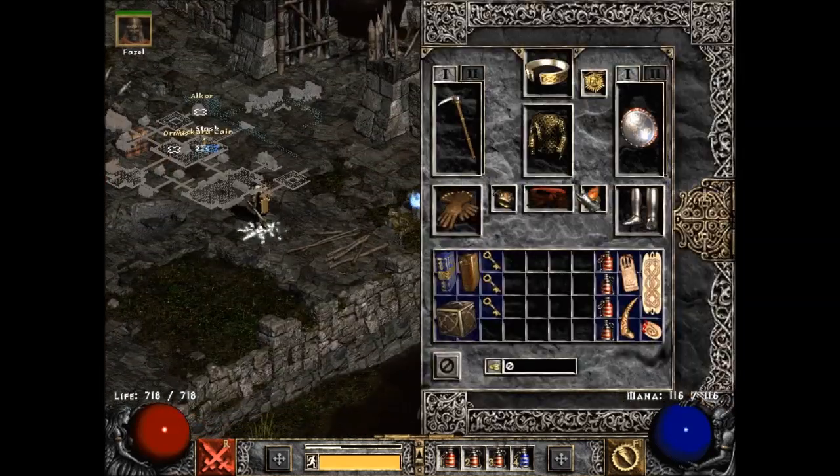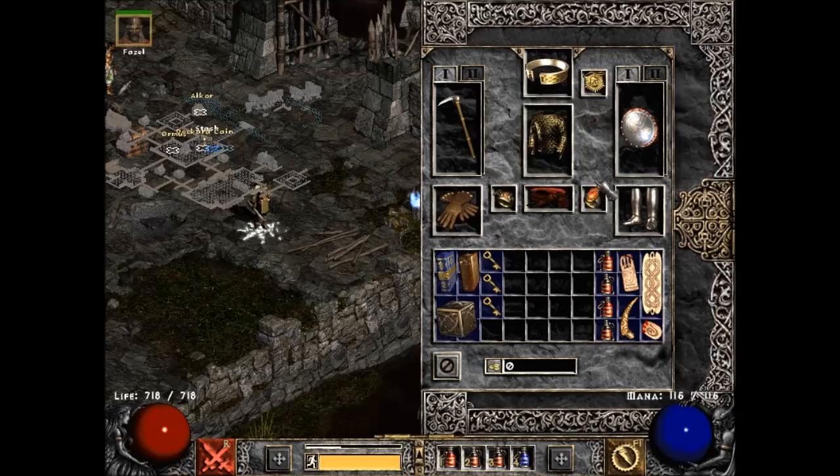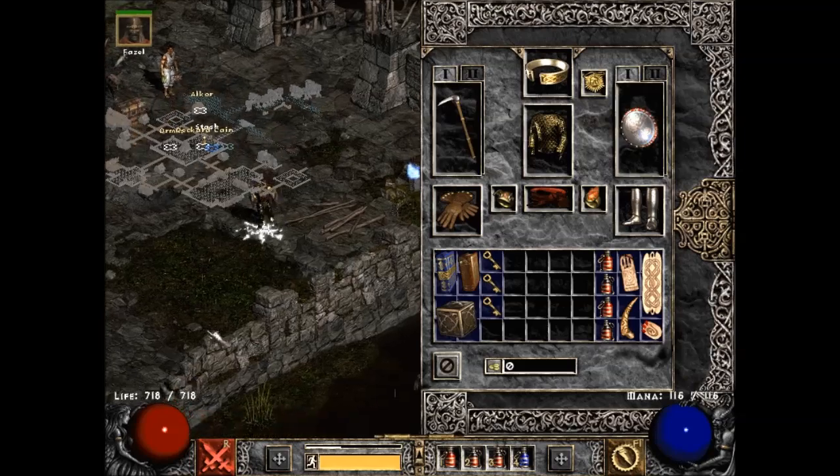This other ring used to be one with attack rating — it had like 117 attack rating and maybe nothing else. This one has a little bit of cold res and magic find instead. It has almost the same attack rating and I get the extra stuff, so it's pretty decent.